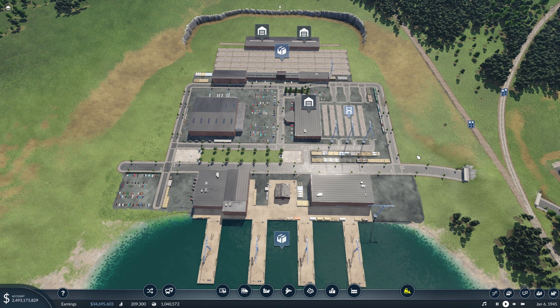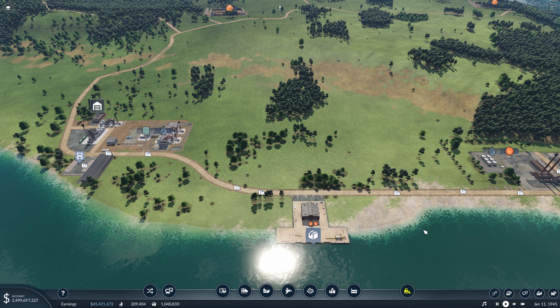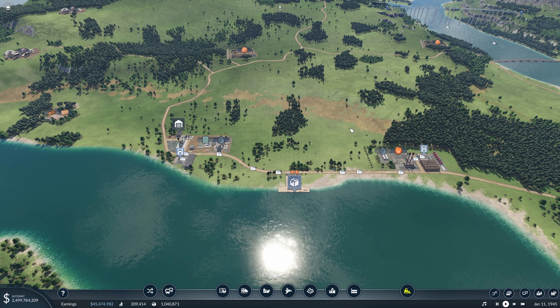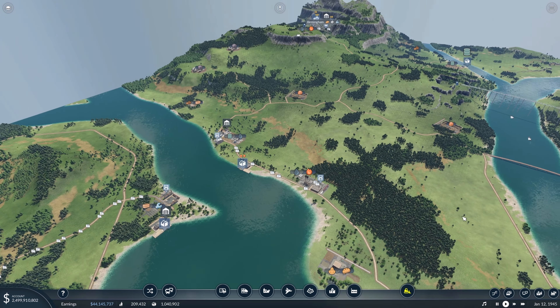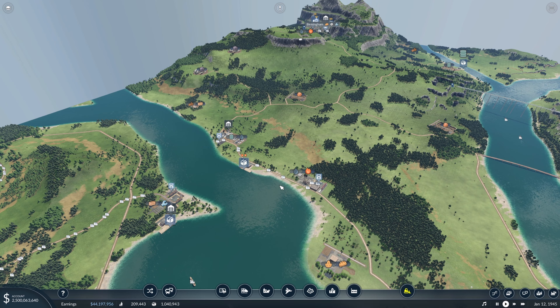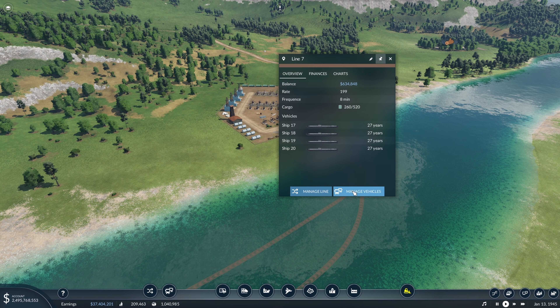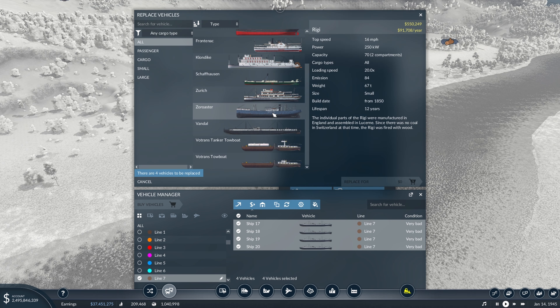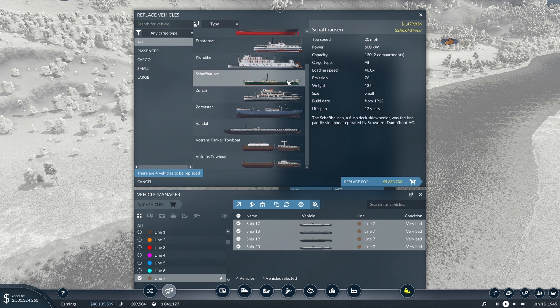Let's get started on connecting some lines up to our cargo hub. Starting with the fuel line, I think we'll first need to upgrade this line so it's able to output and produce a lot more. We'll come over here, grab this line, and manage the vehicles to see if we have any new larger oil tankers. We have this tanker towboat that can carry 200, and I think that might be our best and fastest oil transporter at the moment.